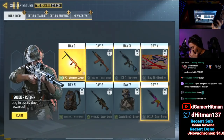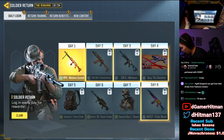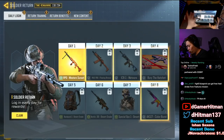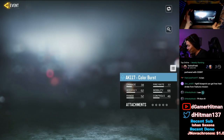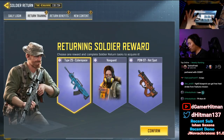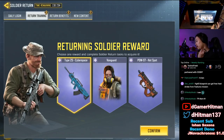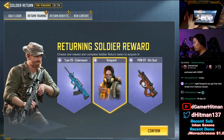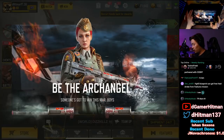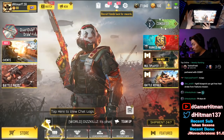Now the best part — you can actually log in for eight days straight and get different stuff from last season. The main thing is the Hatchet; you also get a RUS, which is nice, and the AK Color Burst. Then there's the training reward where you get to pick one of three options: the Type 25 Cyberspace, the Vanguard, or the PDW Hotspot. Before you do any of this, make sure to go to your loadouts and check what you already have.